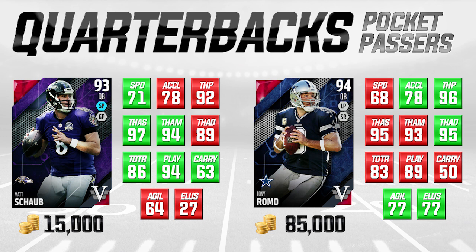Where Schaub is not as good is throwing the ball deep. He only has a 92 throw power and his throw accuracy deep is only an 89 — both quite a bit behind Romo, who's at 96 and 95 respectively. Where Schaub does actually come up a little bit better than Romo is that he's higher in throw on the run and play action, which is kind of interesting because he's not much of a mobile quarterback. But if you're running a lot of play action faking handoffs, Schaub might actually be better in a lot of cases.